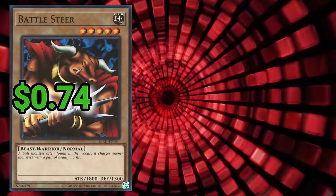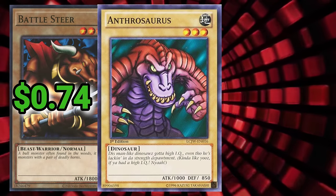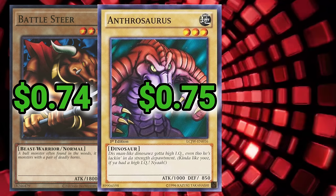And our last two cards take us out on a whimper. Battlestir for $0.74, and Anthrosaurus — which was only printed in Legendary Collection Joey's World, because every player and their mother was clamoring for a TCG print of that card, I guess — $0.75.